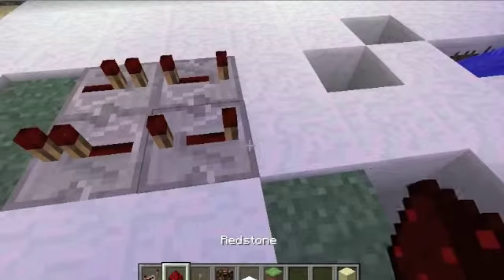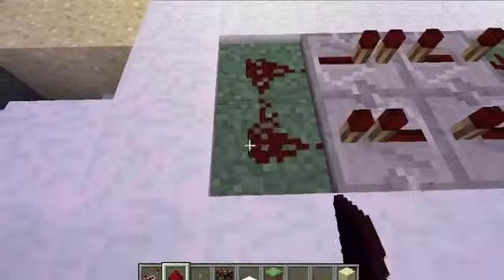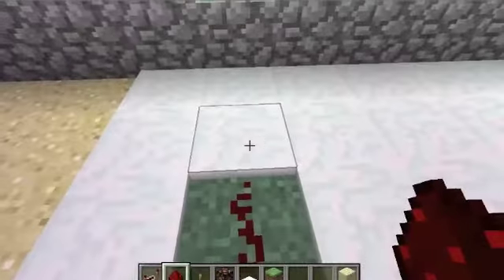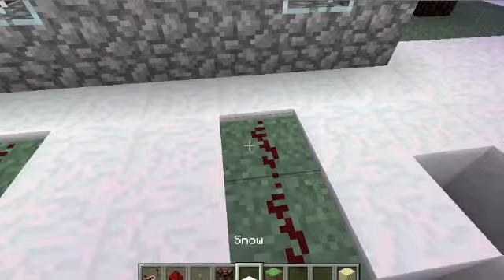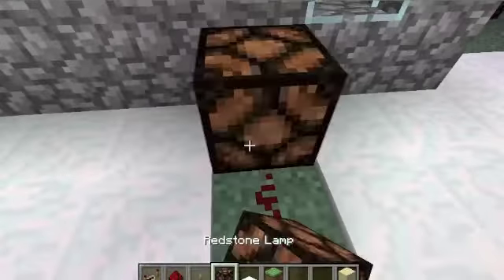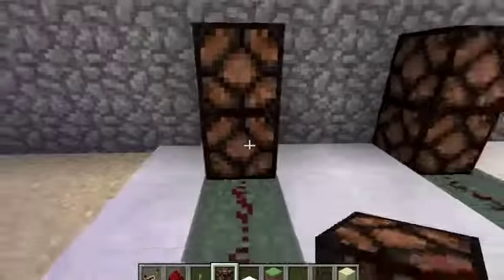We're going to put a grass block there. Then we're going to put redstone on each side of it, and going up from each one, we want to hit two — you can put more, but I just put two, it's a little easier. Then we're going to put down two redstone lamps stacked on top of each other.